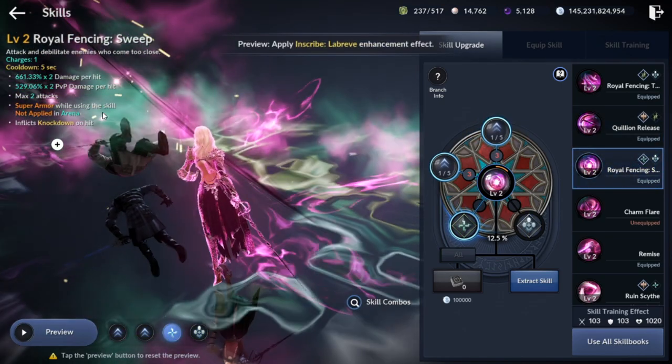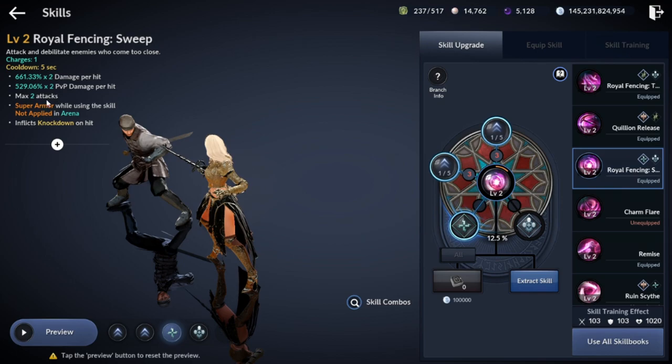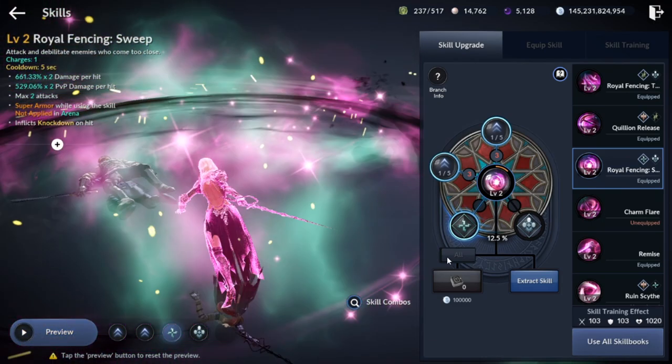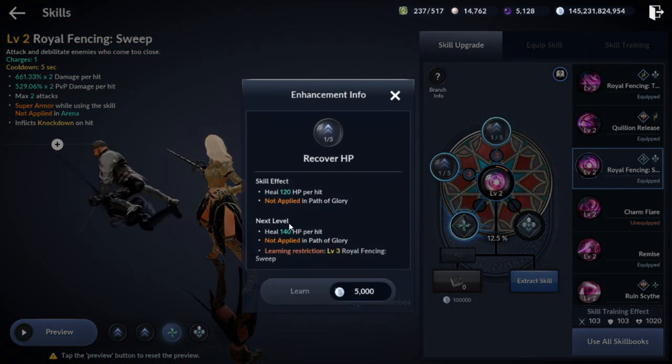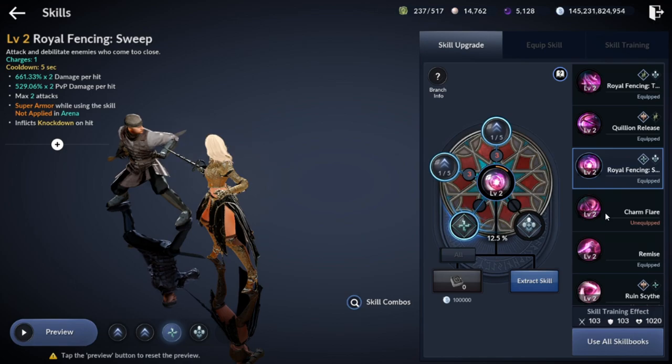Third skill: Royal Fencing Sweep. Has great damage — about 2000% damage at level 1 — super armor in field, which is not applied in arena, knockdown and 2 attacks. Also has branches and healing per hit. A great damaging skill, will be used in all scenarios: PvP, arena and PvE.